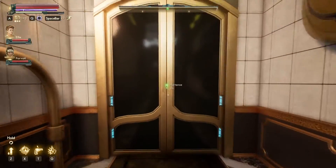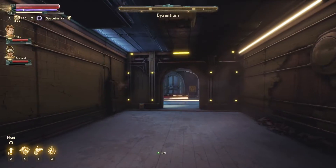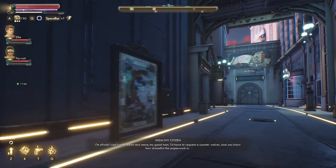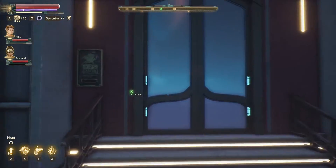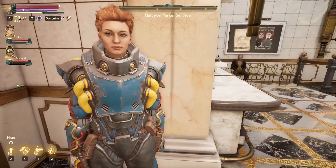Back out here to Byzantium we go. Now I'm curious if there's a way for us to enter the customer area of HPS. If there is, it should be right out here to the left. This must be the entrance — parcel service right here. Let's check it out. Why not? Let's see what's going on in here. Quiet in here. Customer over there.